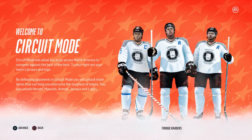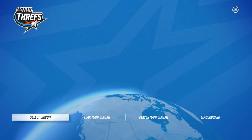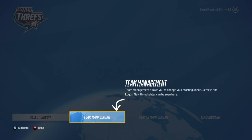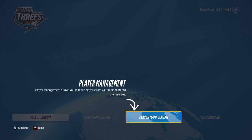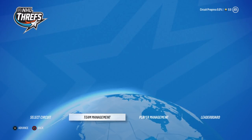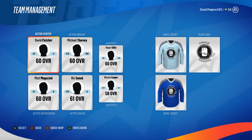We can unlock heroes which is really cool. Select Circuit allows you to play games and advance through the circuit. Team management lets you change your starting lineup, jerseys, and logos. Player management moves players from your main roster to reserves. And there's a leaderboard. Let's see what my team is — oh they're just random guys.